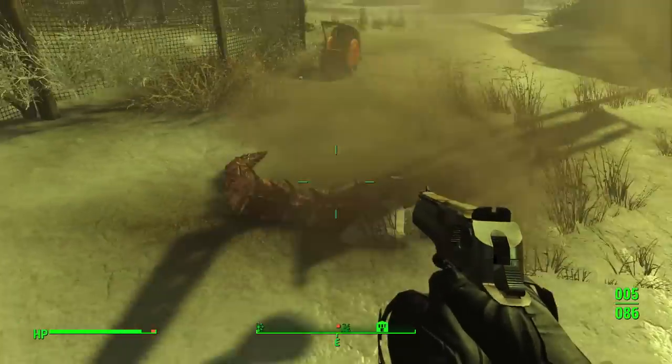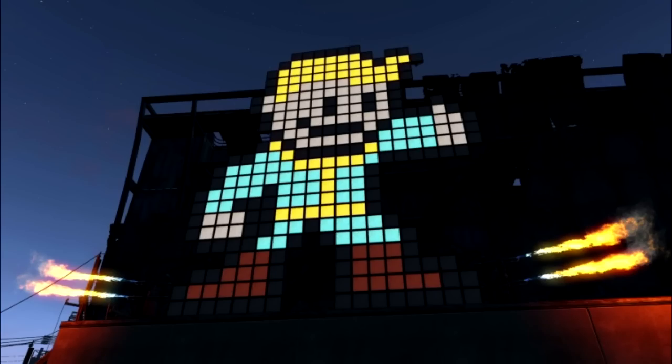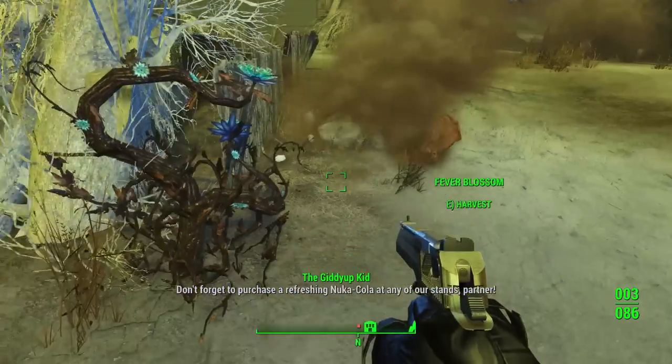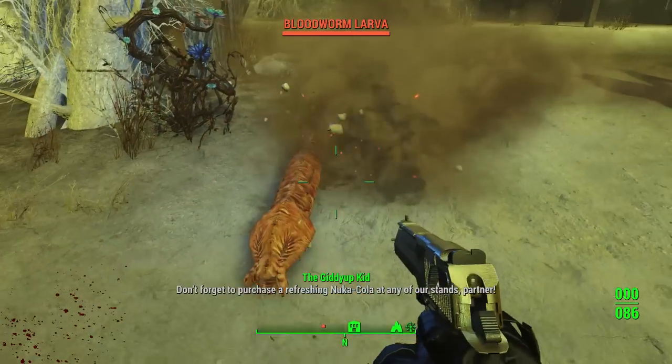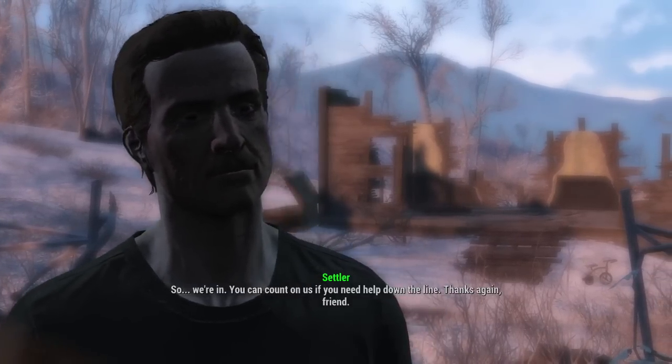And there you have it — my top five most annoying quests in Fallout 4. If you enjoyed the video, please like, comment, and subscribe. And down below, please tell me what you think is your least favorite quest in this game. Thank you very much for watching. 'I'll mark it on your map right now.' Nope! It's on you! No! I gotta go! No! No! No! Thank you.